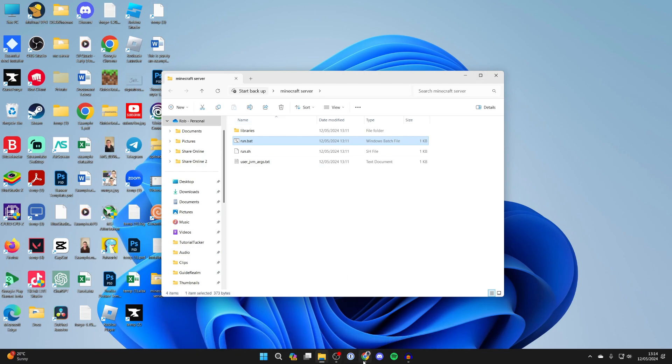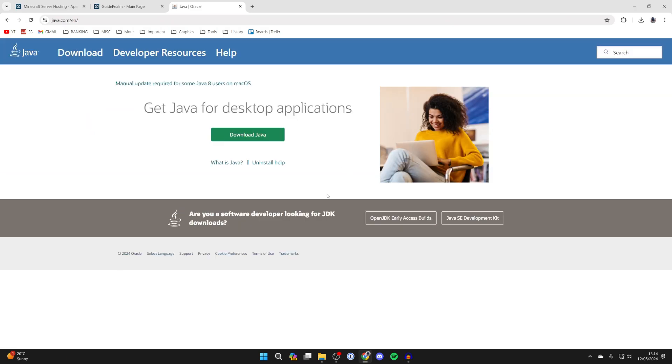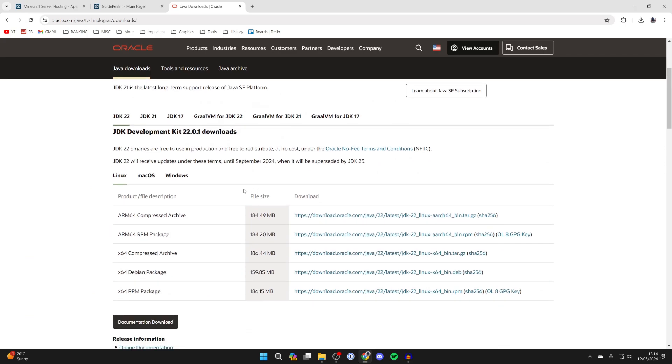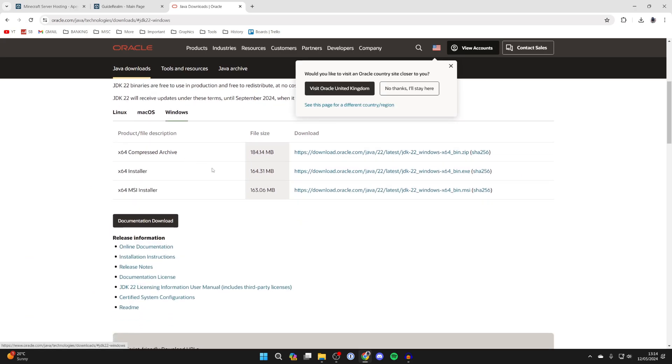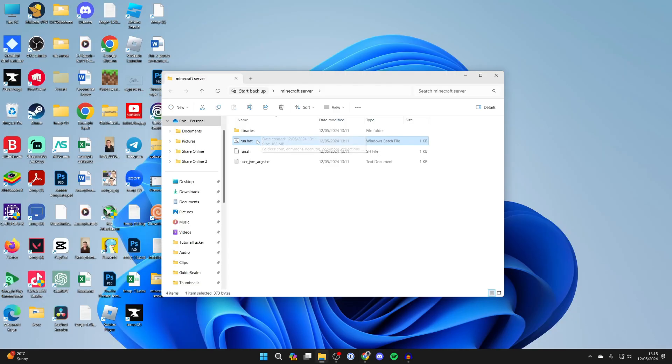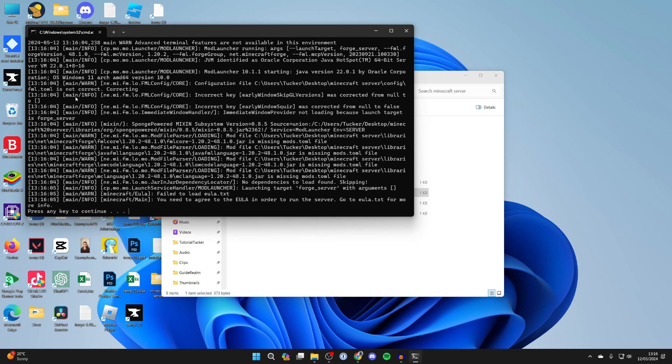Come back to your web browser and go to the Java website again. Click on Java SE Development Kit, scroll down, click on JDK 22, select Windows, and download the installer. Once it's finished downloading, install it. After installing the Java Development Kit, come back to run.bat and now you should be able to run it.